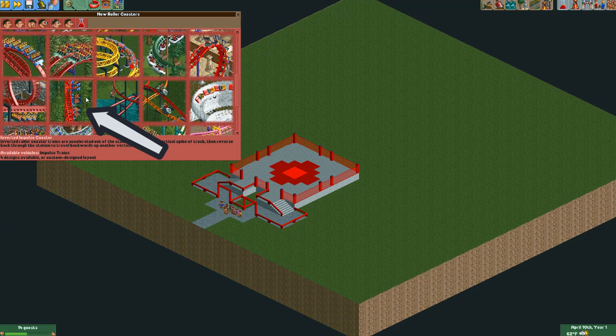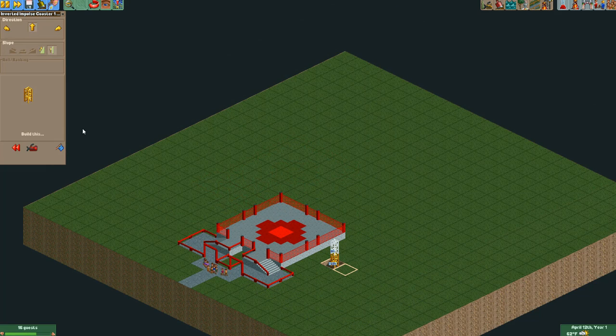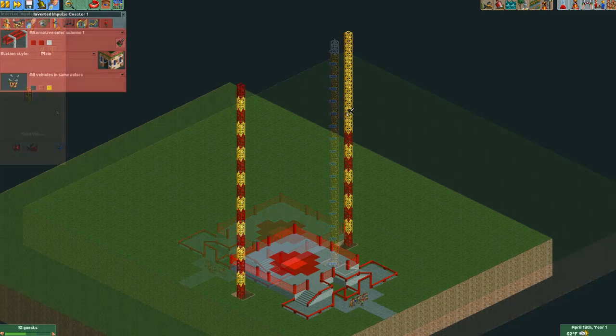I built the bungee support beams using inverted impulse coaster track at approximately 150 feet tall on both sides. Even though the ride will not actually function with the beams, it is necessary to make it look more realistic.